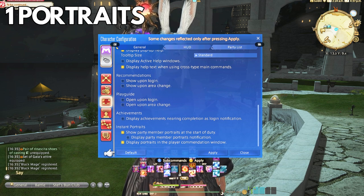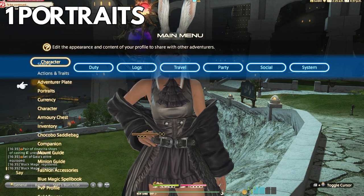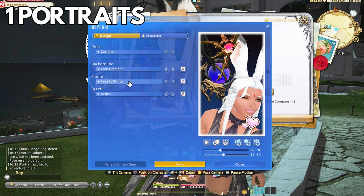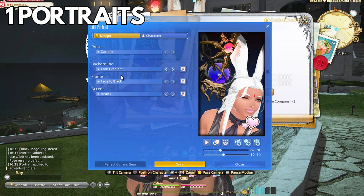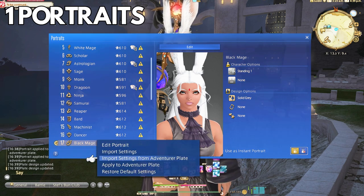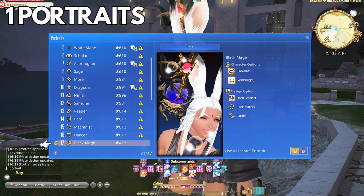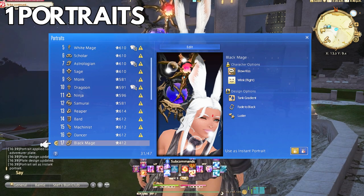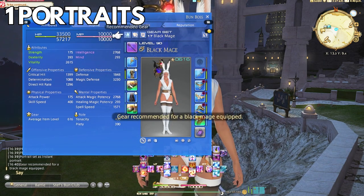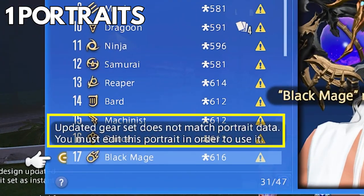I personally unchecked the notification window as I find it redundant. You can now edit either a portrait or an adventure plate to get started. Simply edit an adventure plate, and when you tab over to portraits — right under the adventure plate menu item — you can import your adventure plate into a portrait for each job. There is confusion about why it doesn't show up sometimes: if you change any gear melds or glamour, you'll need to re-update the portrait so it reflects the new design.